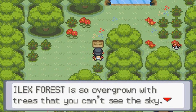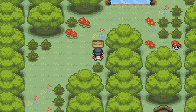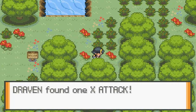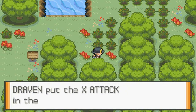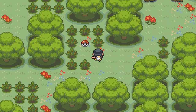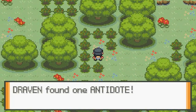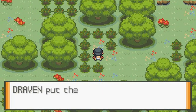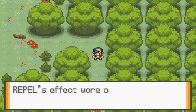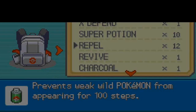Overgrown with trees, you can't see the sky. Please watch out for items that may be dropped. So there's one item right there, which is the X Attack. And I believe you can actually find the guy with the Headbutt attack. We also found an Antidote. I have a Pokemon in mind if that's the case.